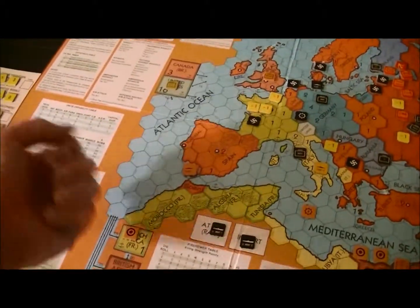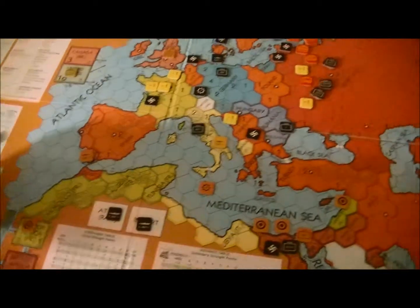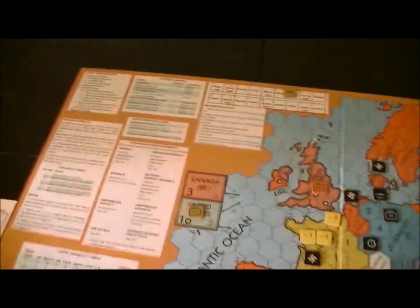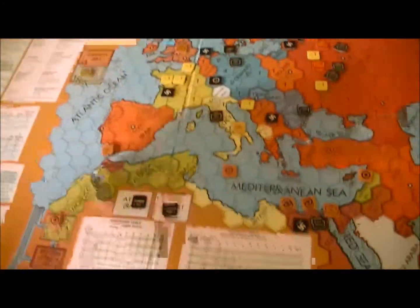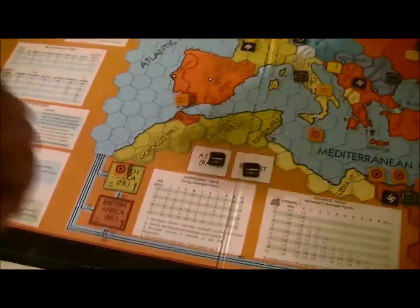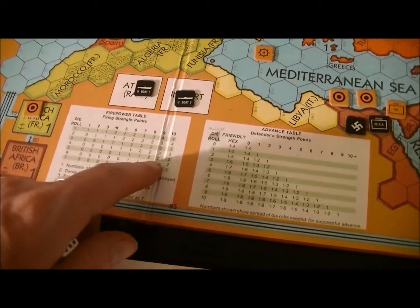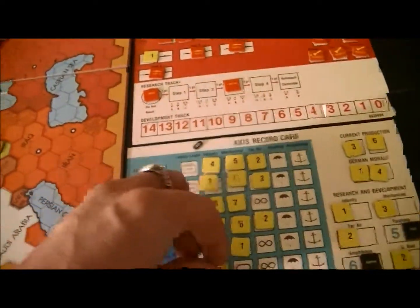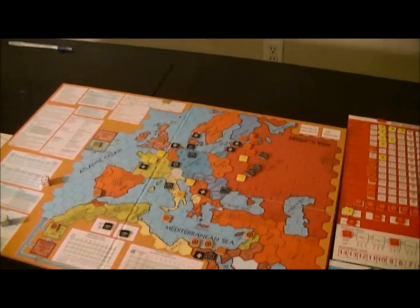Now I get to hit the Finnish army — it gets to fire with its three firepower. It's Finns so no penalty. I take one hit on the Baltic, and now it shoots back with nine strength points — four hits. That wipes out the Finnish army. My extra defense there didn't help at all.